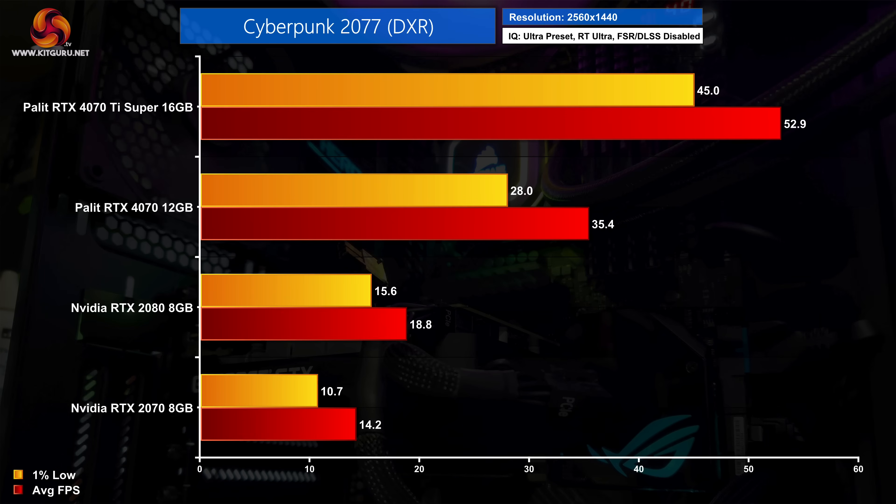Moving on to ray tracing - I haven't tested the 10 series here as they lack RT acceleration hardware. Starting with Cyberpunk 2077, it really becomes a case of simply unplayable on the 20 series versus playable on the 40 series. The gains are incredibly large, with the RTX 4070 Ti Super being almost three times as fast as the RTX 2080 at 1440p.